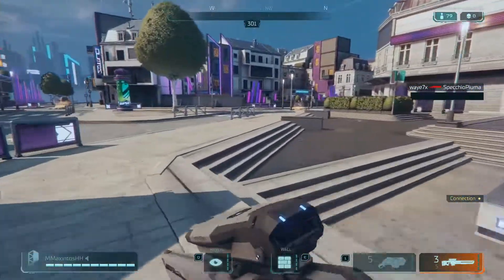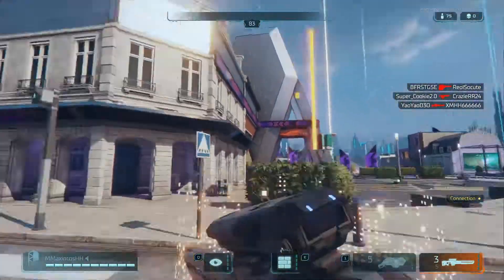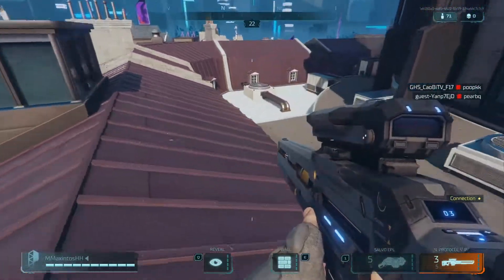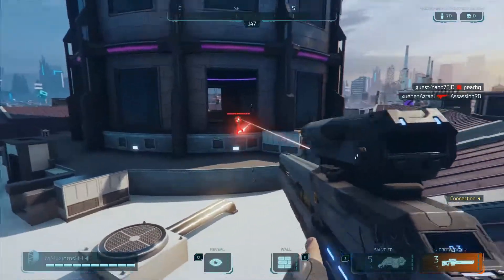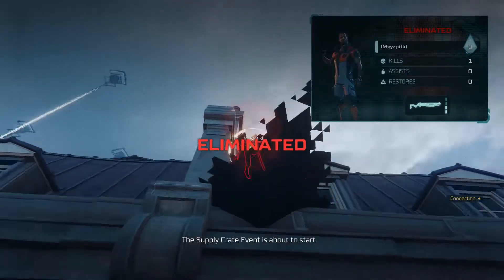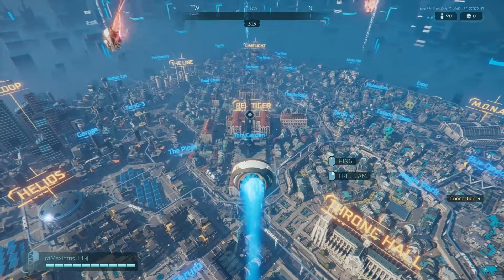We have two guns with us right now. Let's look for some players around. This is basically nostalgia - it feels so much like Quake. Oh, we found someone - okay, I have a sniper, why not? How do you snipe in this game? Oh my god, I am so not made for this game. Back on the map - this time let's go to the center of the map, that's Tora Garden.